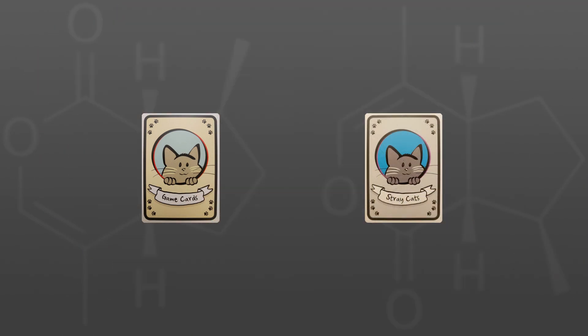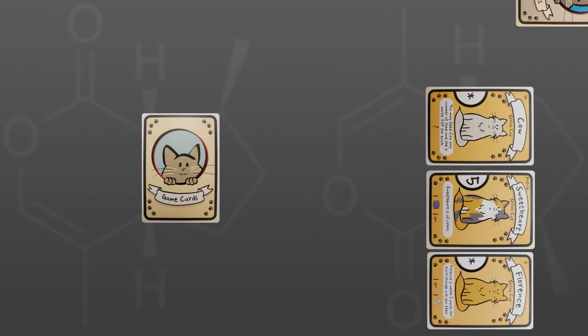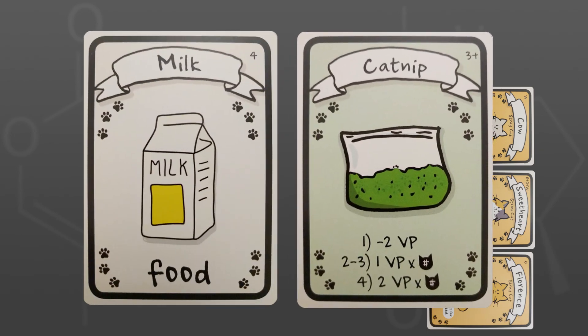Divide the cards into the main deck and the stray cat deck. Shuffle the stray cat deck and deal three stray cats to the table; the remainder are returned to the box. From the main deck, pull out the cards not required for the number of players. You'll notice on the top right corner of some cards there's a 3-plus or a 4. In a 2-player game, pull out all cards marked with the 3-plus and the 4, and in a 3-player game, pull out all of the ones marked with the 4.